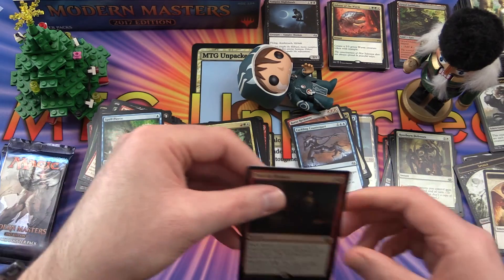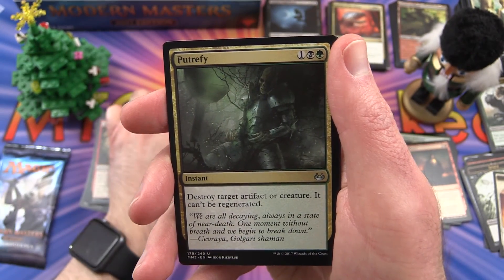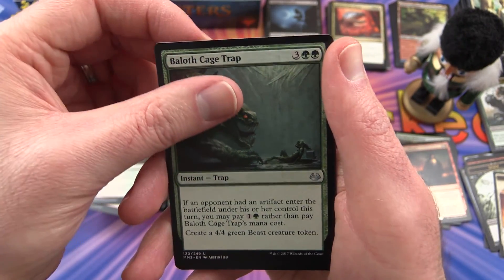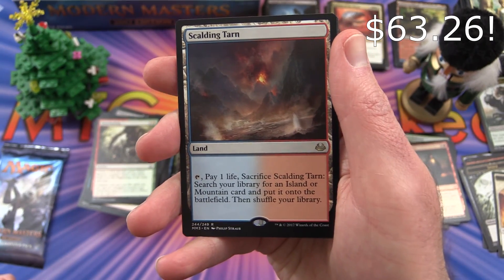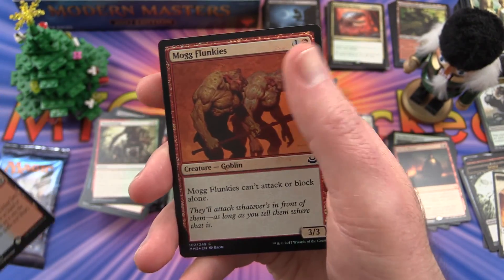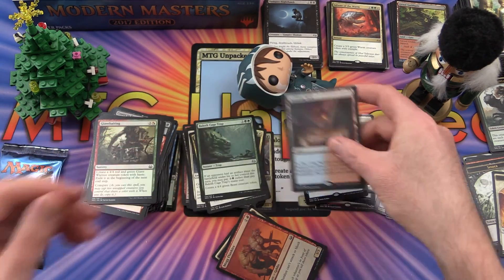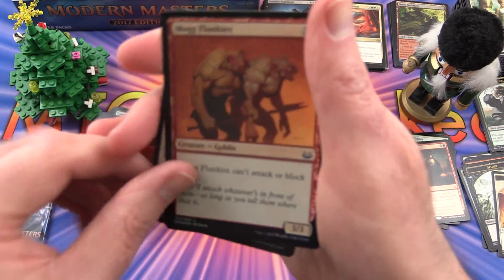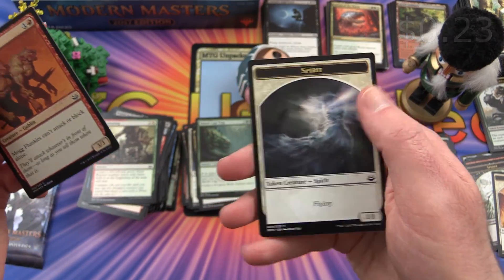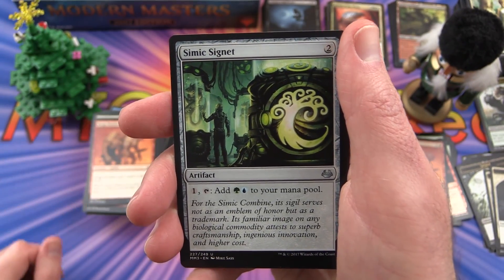And an Angel Token. Uncommon is Intangible Virtue. Putrefy. Baloth Cage Trap. And the rare is a Scalding Tarn — I think this was probably the best card I pulled out of the original box; there wasn't really anything better than that. Foil Mog Flunkies and a Spirit Token.